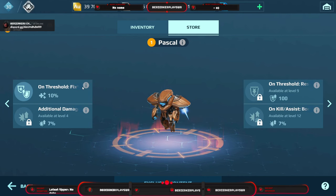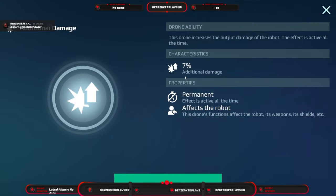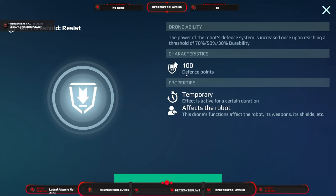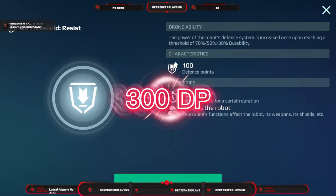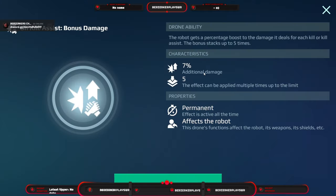Then we have the Pascal drone. At 70%, 50%, and 30% durability thresholds it heals 10% regular and 2% gray durability. It also gives plus 100 defense points at each threshold — 300 defense points total, equivalent to 75% damage reduction. On kill or kill assist stacking up to five times it gives seven percent additional damage, for 35% additional damage total.